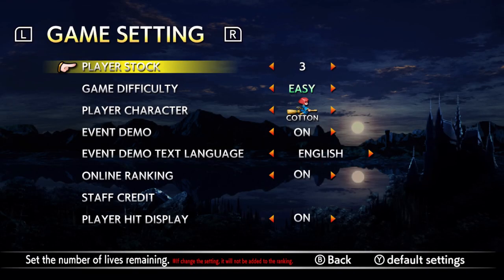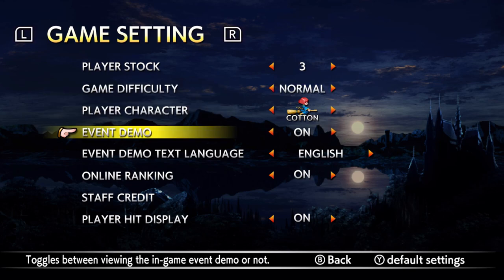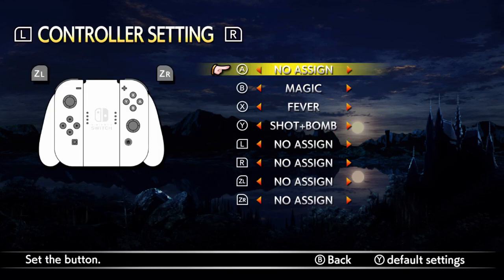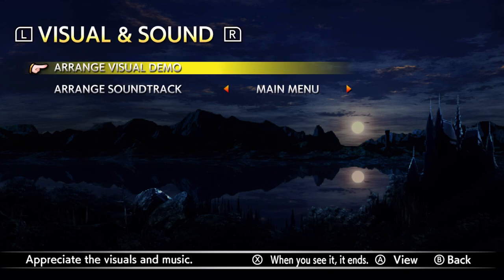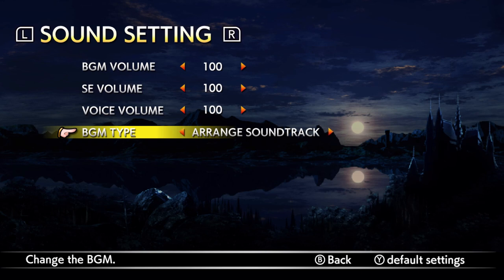As far as options go, both the new Arrange Mode and X68000 versions have options you can set to make the game easier or harder, add more lives, as well as select some unlockable characters that you can earn through playing. Some options can disable the leaderboards, and the game will tell you if adjusting a setting will do that.